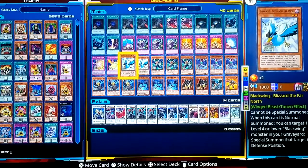Black Wings have tuners and they also have their synchro monsters. Black Wing Blizzard is a tuner. Cannot be special summoned from the graveyard. When it is summoned, you can target one level four or lower Black Wing monster from the graveyard back to the field in defense mode, with its effects negated. That's all Blizzard does, and yes, you can synchro with it because it's a tuner.